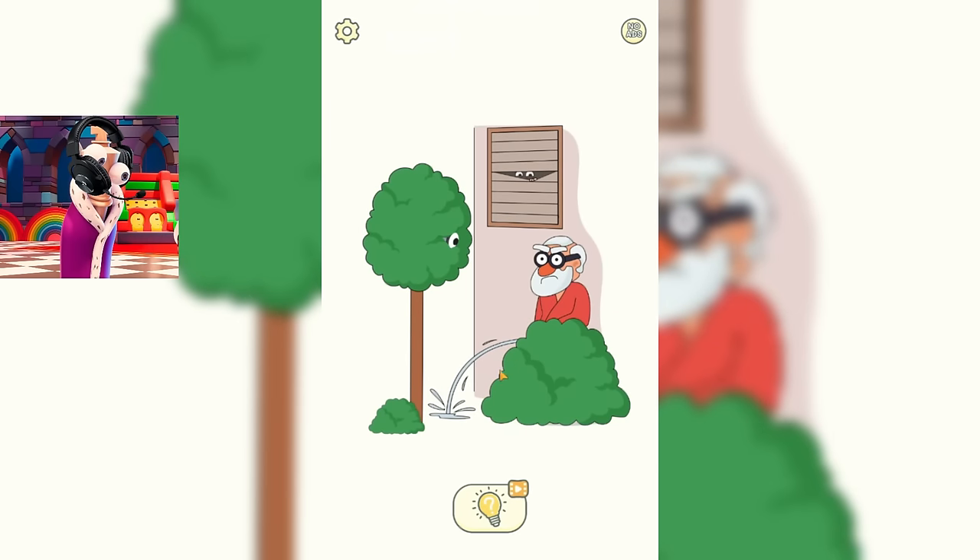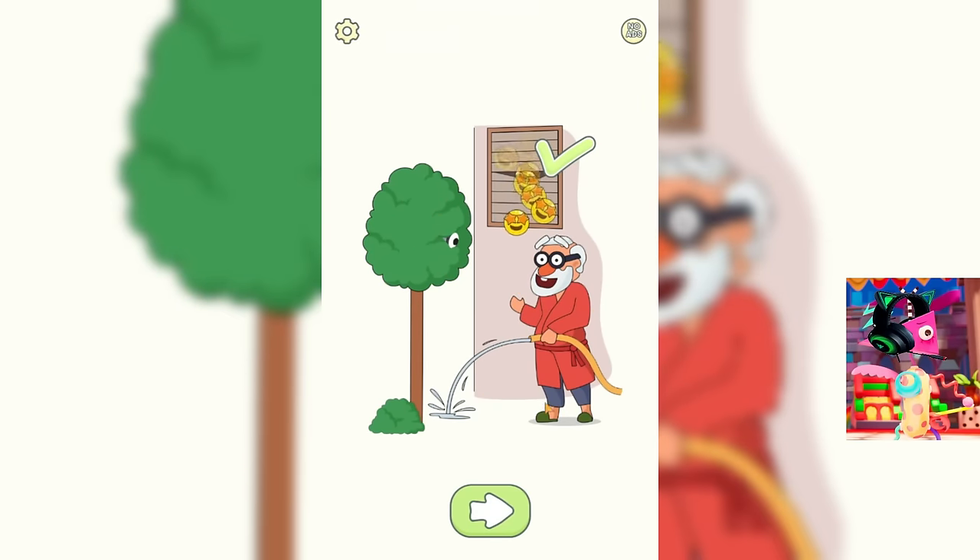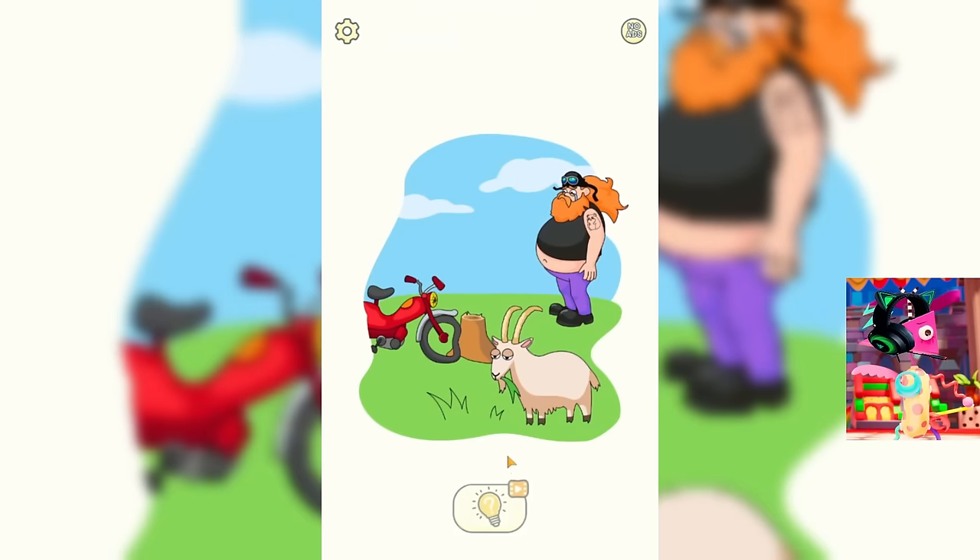Let's now move on to the next task. Oh my god, what is this grandpa doing? I don't even want to know what he's hiding behind those bushes. But in order to pass the level, we need to look at this. It turns out this grandpa was just watering the tree. There is nothing wrong. I already had time to get scared and think that he was really standing and peeing.